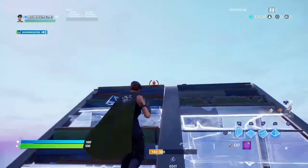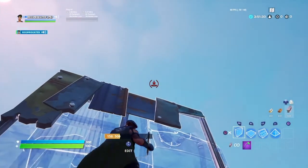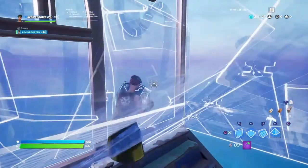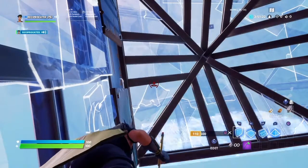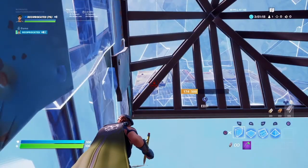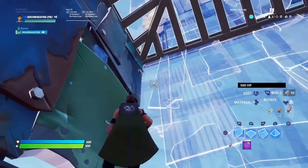Once you're here, just place a wall behind this ramp like this, then look up a little bit and place another wall. Then you want to get as close as you can to place this cone, and then get on top of this ramp right here and look up as much as you can and place a wall — this makes it so that the wall is actually above the cone, and that's exactly where you want it to be.